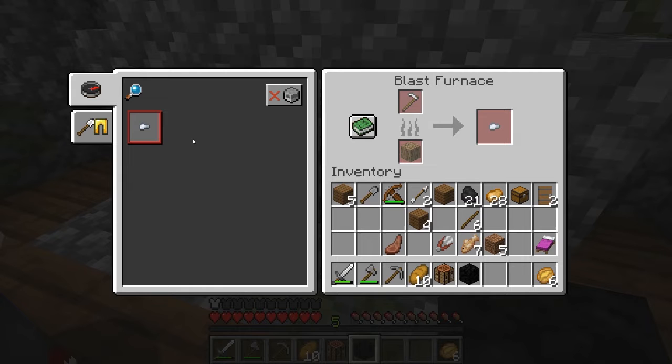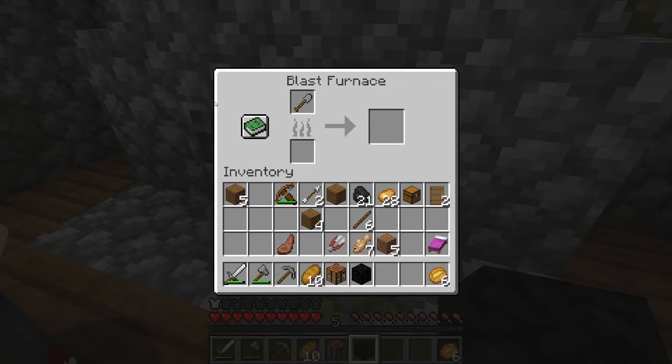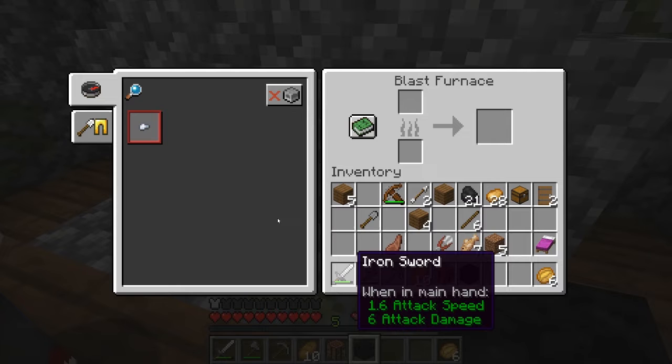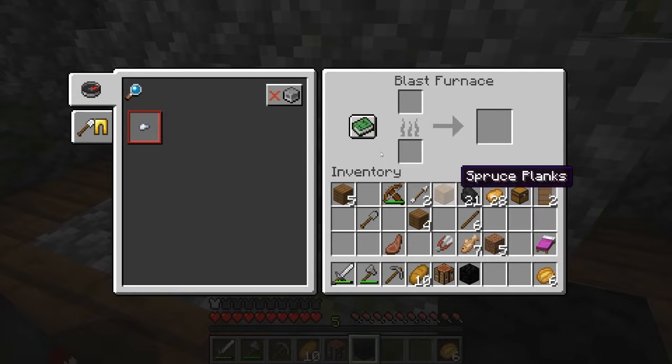Why would you want to do that? Yeah, why would you want to break... I mean... Oh, that looks interesting. That didn't work. Isn't that what it said it would do? Because that's not iron. Oh, it's cobble. You're right. I don't have anything iron. My sword. I mean, I do.